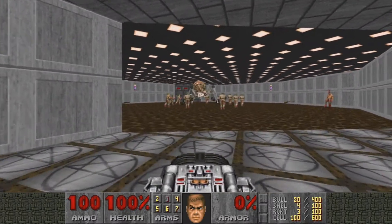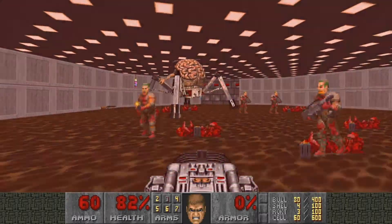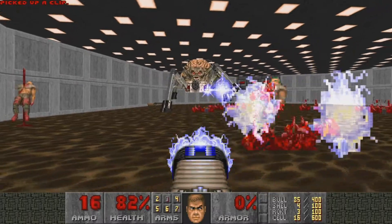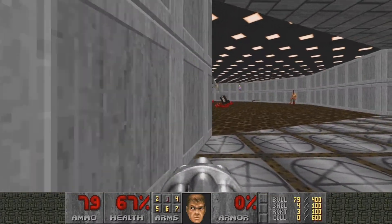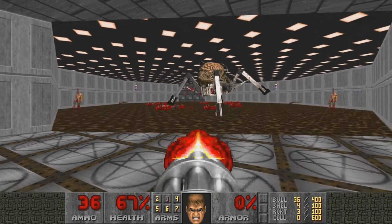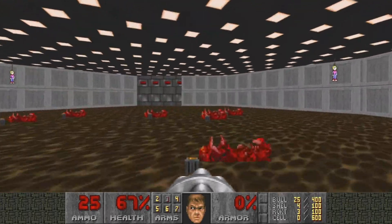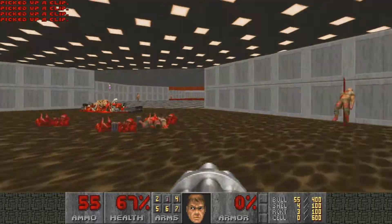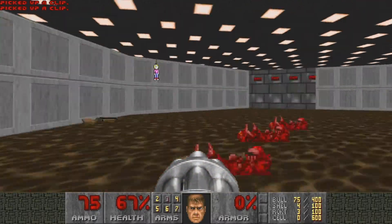Now we pull out the BEFG and just kill all these guys. The mastermind survived, so I'm just going to gun them down with the chaingun. It doesn't really matter. Now the imminent threat is dealt with, so there are the keens.